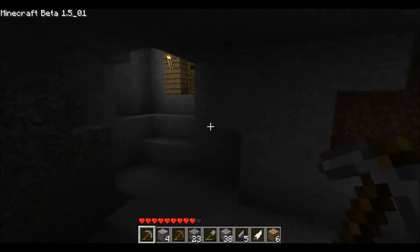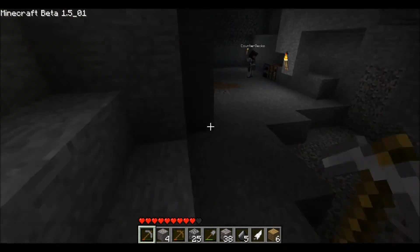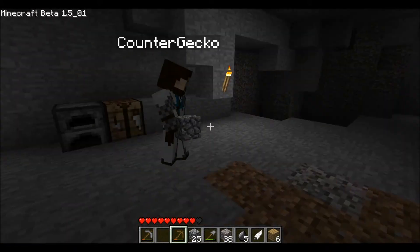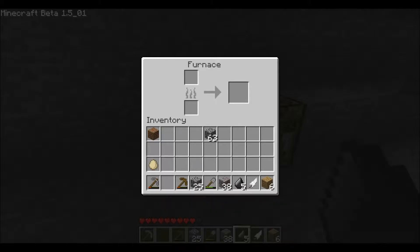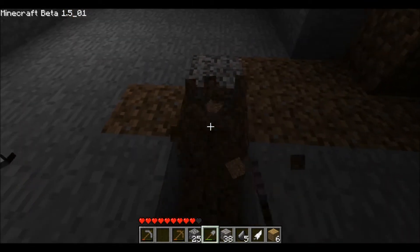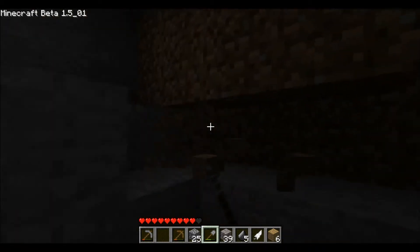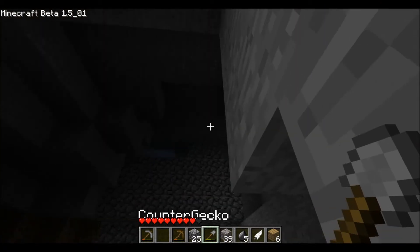I'm gonna try and get some iron ingots. I have got iron — iron ore. What should I use, wood or coal? I didn't actually know you could put wood in a furnace and it would work. I would just use coal because we have loads of it. You can't make glass without coal though. What if we've got loads of logs? Use that. Alright, I'll use coal because it's quicker.